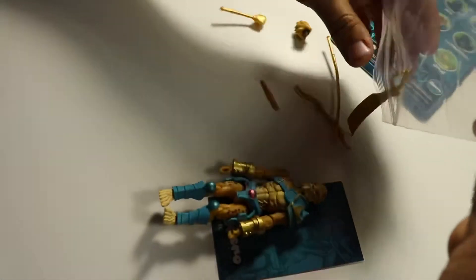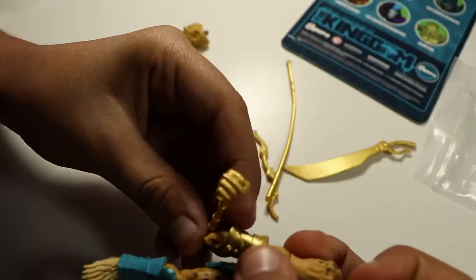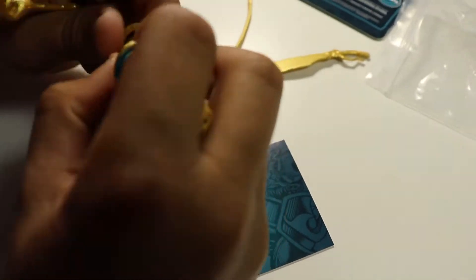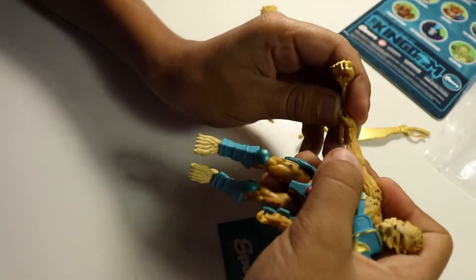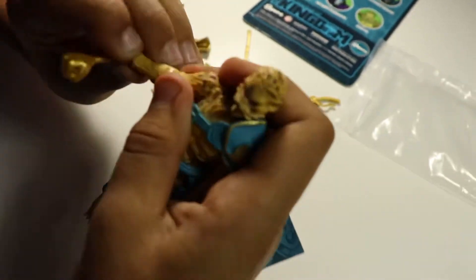You see that? It's a fist. He holds it. I'm going to take this gauntlet off — the gauntlet's off so you can see better. But he has the best head and probably the best weapons. He has a puncher for his fist.